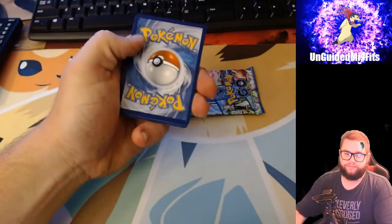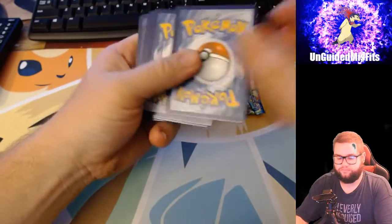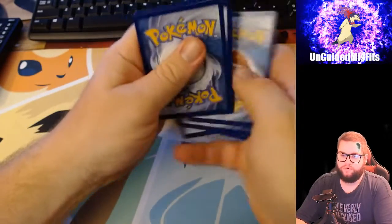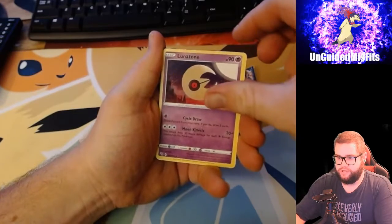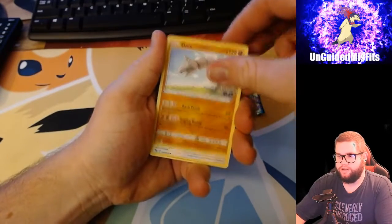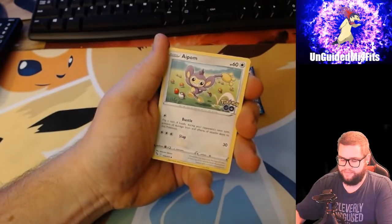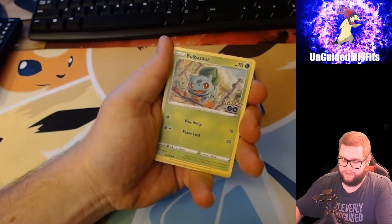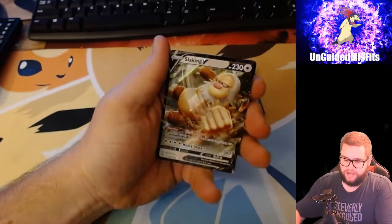Got the code card, a Fighting Energy, Candela, Lunatone, Ivysaur, Onix, Eevee, Charmander, a palm, Bulbasaur, Reverse Holo Arbitar, and a Slacking V card.